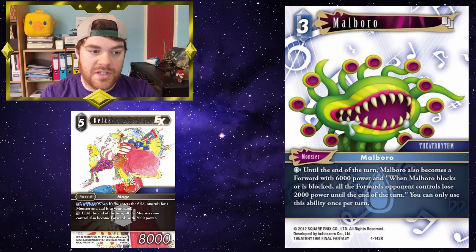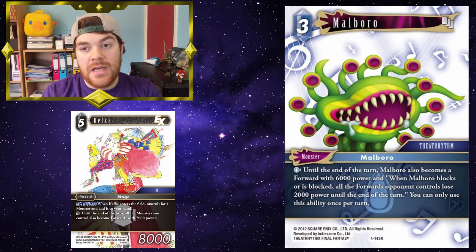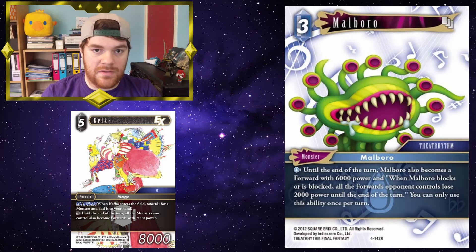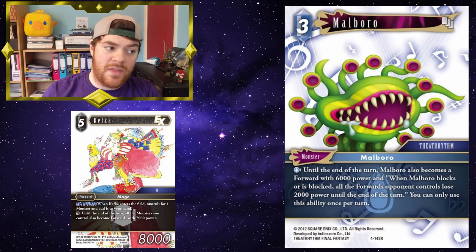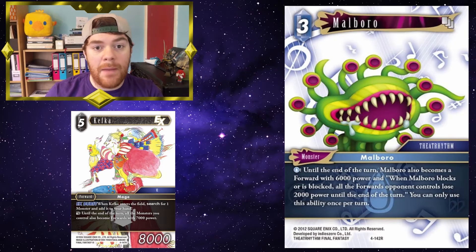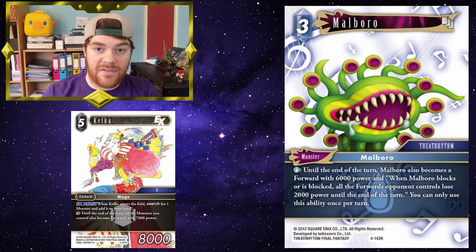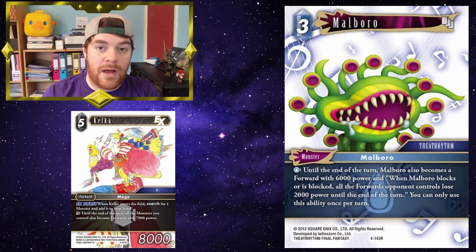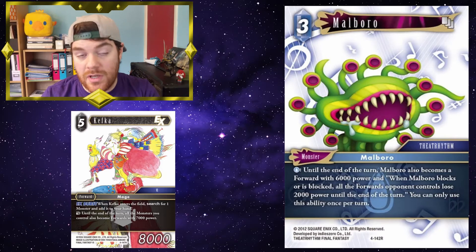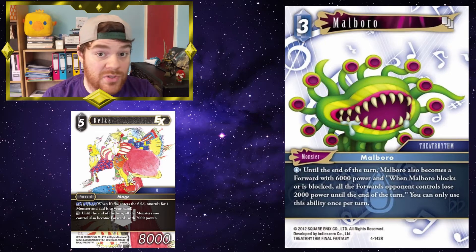Malboro. You pay one water — until the end of the turn, Malboro also becomes a forward with 6,000 power. And when Malboro blocks or is blocked, all the forwards your opponent controls lose 2,000 power until the end of the turn. You can only use this ability once per turn. So you can use Malboro's ability to make him a 6,000 power forward, and then after that use Kefka to make him a 7,000 power forward — but it will still retain its text from the previous ability. So it will be a 7,000 power forward which reduces the power of your opponent's forwards by 2,000 when blocking or blocked.